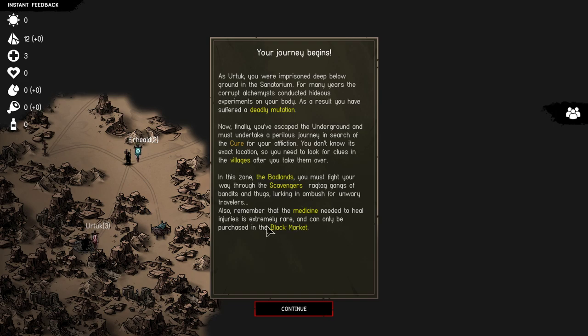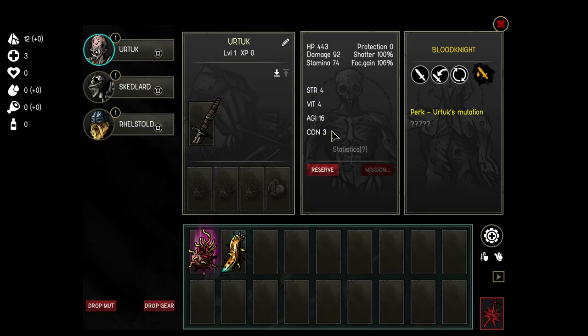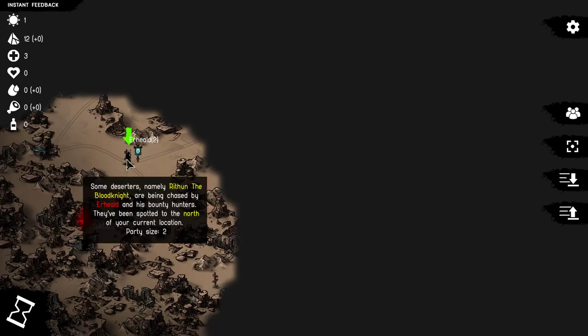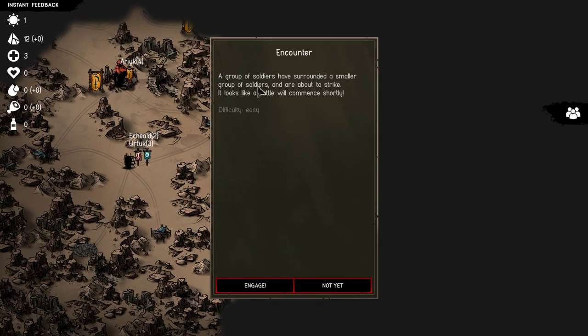Also remember that medicine needed to heal injuries is extremely rare and can only be purchased in the black market. Here's Urtuk. Some deserters - namely Rithin the Blood Knight. Oh man, we already have a Blood Knight. I didn't want to get a double. Are being chased by Erhild and his bounty hunters. They've been spotted to the north. Party size 2 - that's where we're starting now.